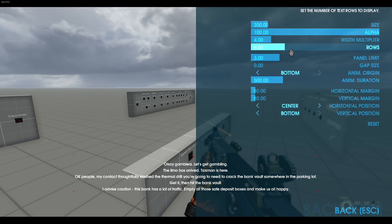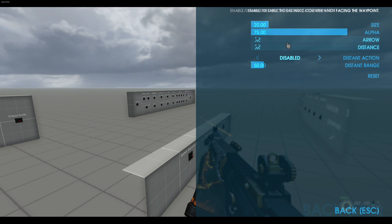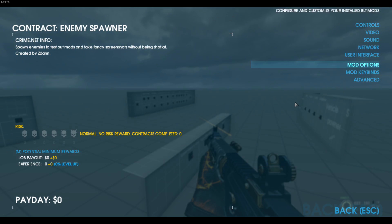You can change subtitles — like how many rows show, up to six. There's width, opacity, size, and voice stuff that I'm not really sure how to use. Waypoints are there. Some miscellaneous options — there's a prompt to put on your mask; I hate when it tells me how to do that after years of playing. And there's a reset button if you want everything back to default.